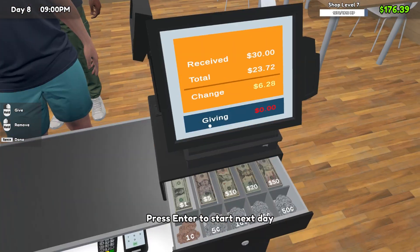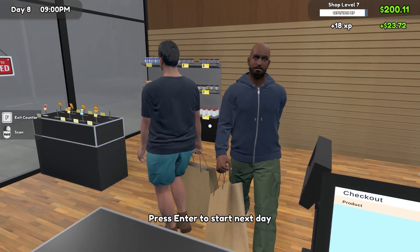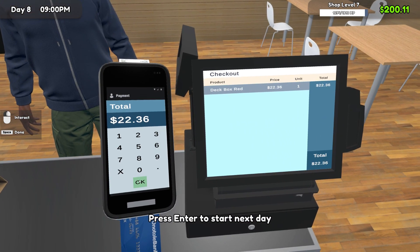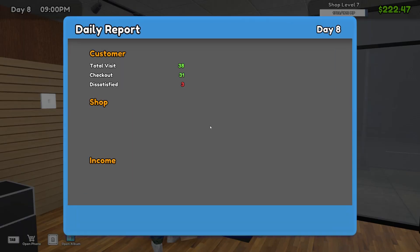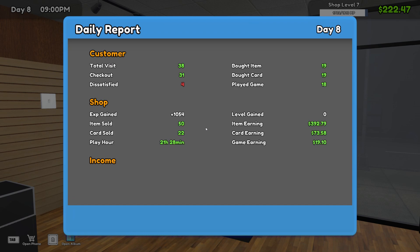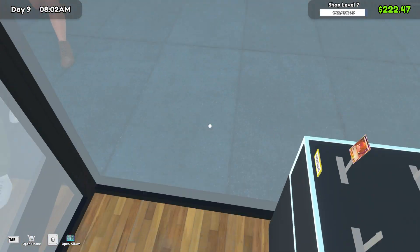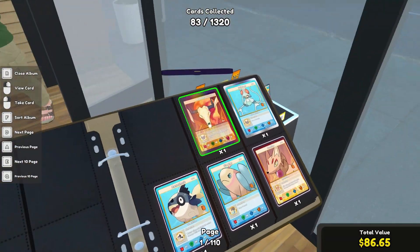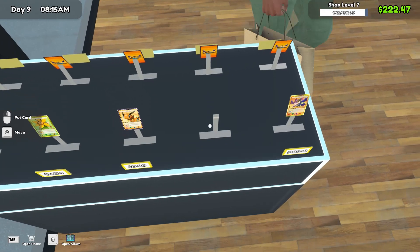Let's get these guys checked out and then we can finish up - we've got our bills to pay tomorrow. How did we do today? 45 pounds profit - nice! Day nine, let's go. We're almost two weeks in - still got five days but we're getting there. Level seven at the moment which I think is fairly good.